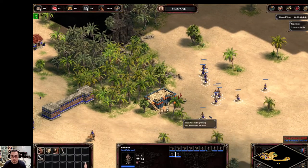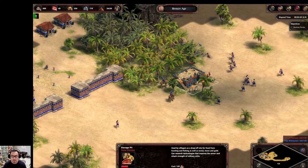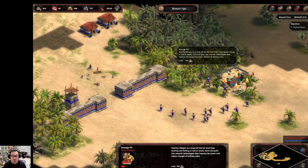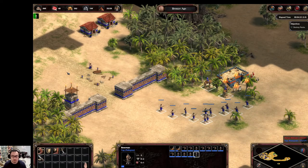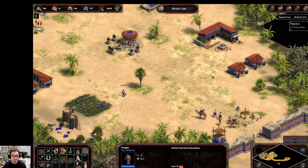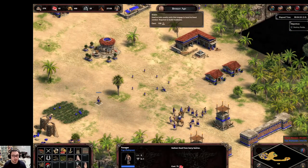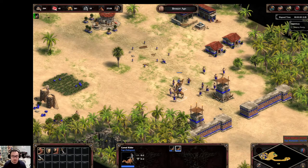Here I will build an additional tower, and I'll go ahead and finish off this storage pit. So we just want to tower up everywhere, and then I'm going to go ahead and get an academy. I'll be relying on camels plus hoplites for defense.